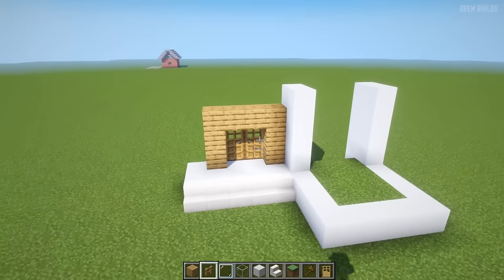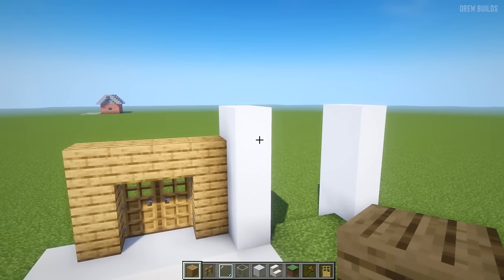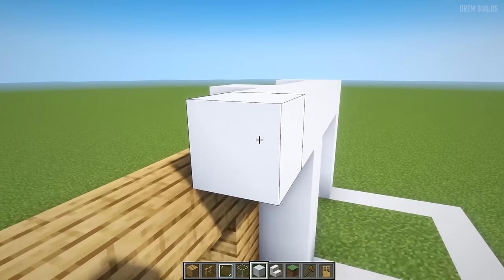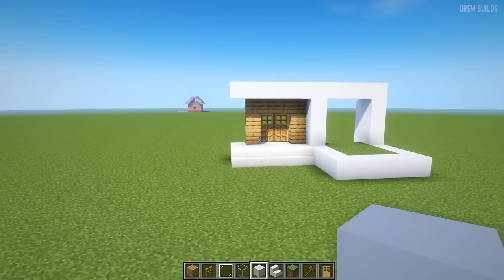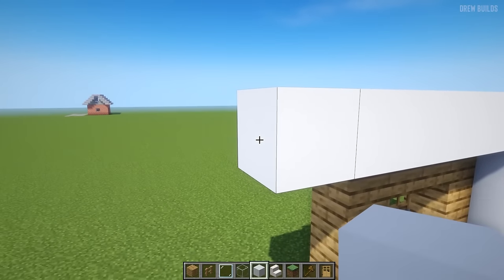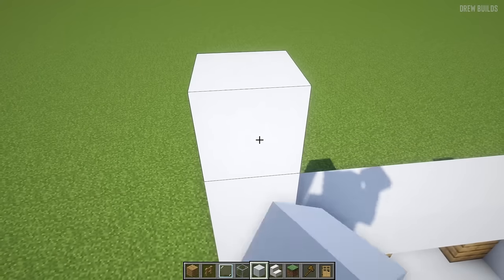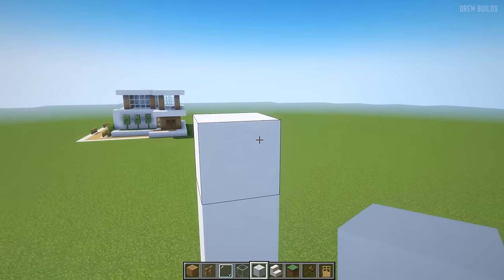The next step is to build across along the top. We need to build across one two three, then all the way across one two three four five, like that. Then build across two more blocks — one two — so it's extended out just a little bit more. Along the top here we're going to build up one two three four.